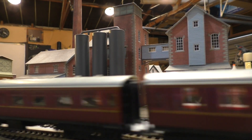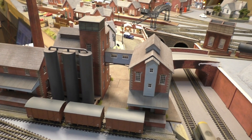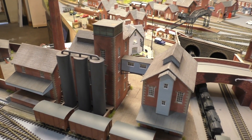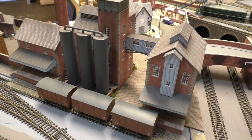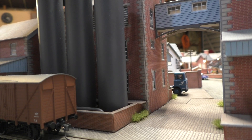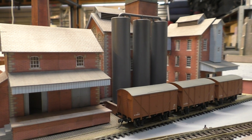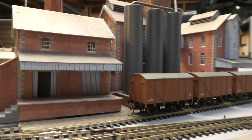A bit of background history to assist with name ideas: the Station Road layout is set just over a decade, ranging from late 1950s — around 1958 or 1959 — all the way through to the early 1970s, maybe 1971 or 1972. So brewery names characterised by that 1960s industrial England period could work well. Station Road is a fictional setting, so I hope that helps when thinking of names.